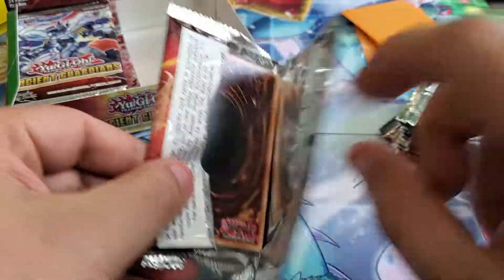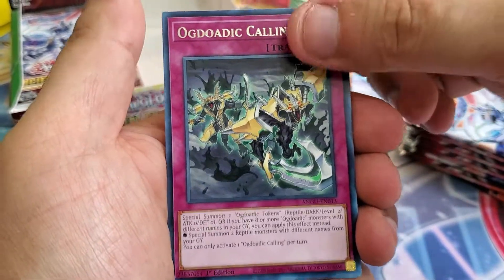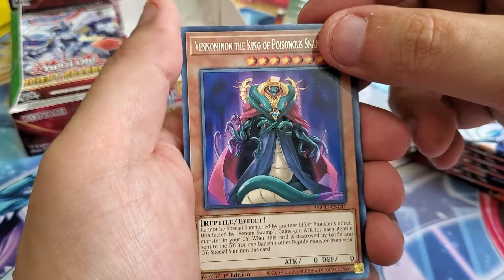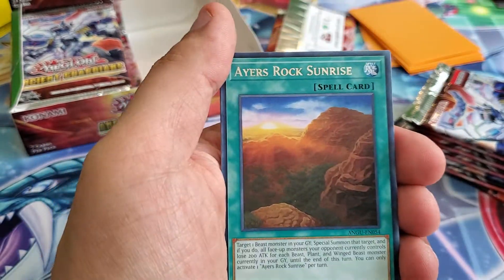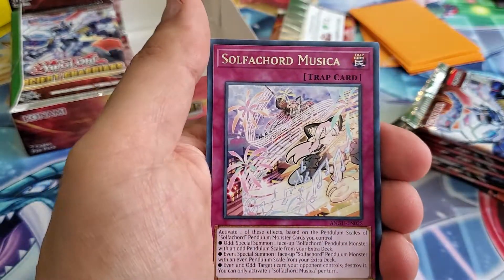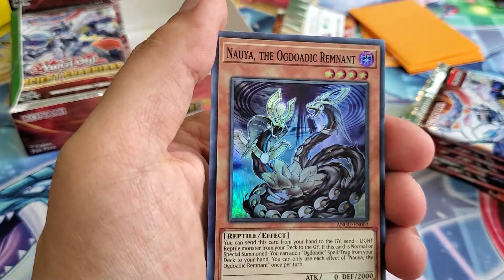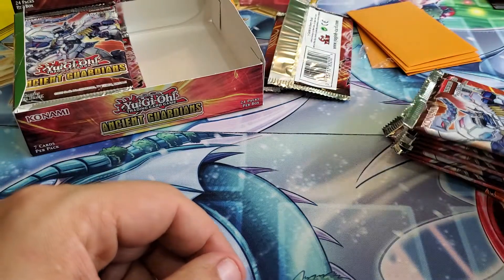All right, so first pack we have Odoic, Calling, Skull Meister, Venominion, Venominion the King of Poisonous Snake, Azork, Oxen Rise, King of Feral Imps, Sulfacord, Musica, and one of the new snake cards — very nice. Moving on to the second pack.